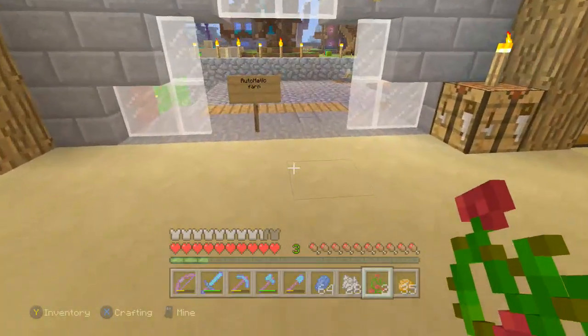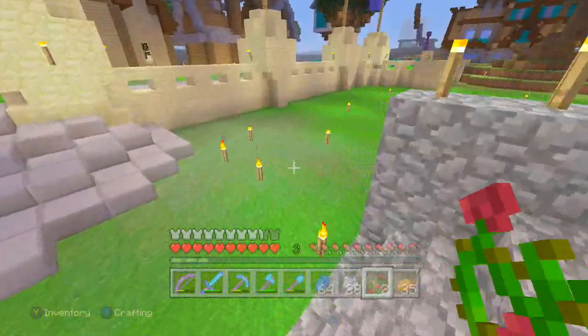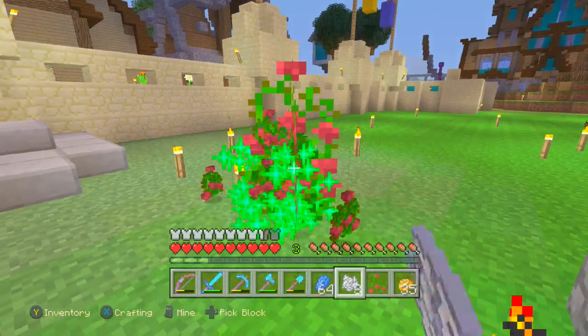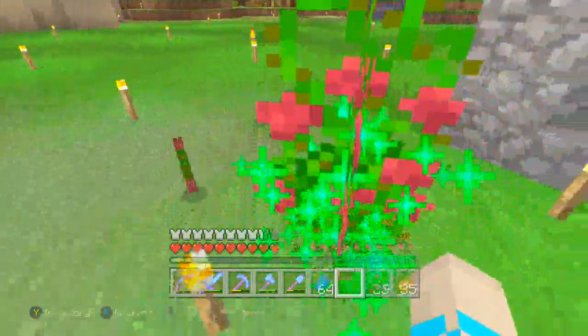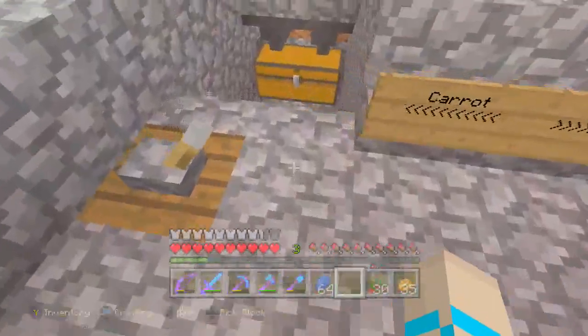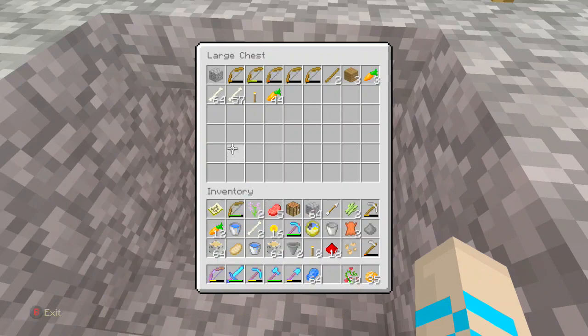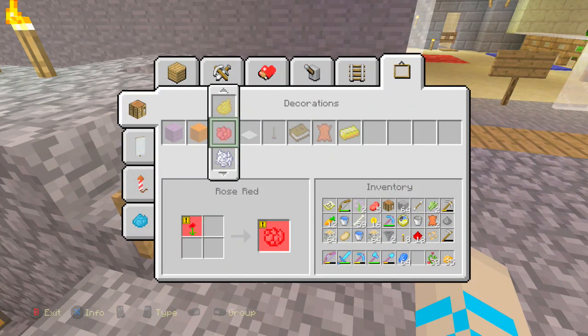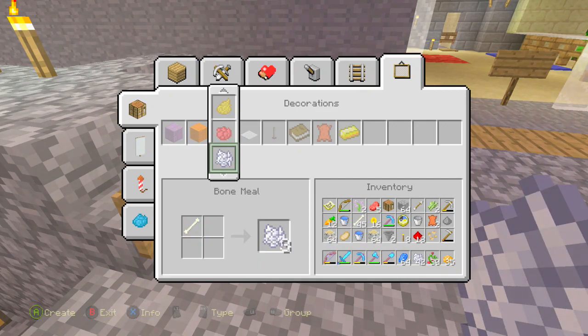I've got a little life hack in Minecraft for how to get loads of these bushes. All you've got to do is place them down and just keep spamming with bone meal - as you can see, you get loads more of these bushes which of course gives us more dye. So all I have to do now is get some more bones from here - I'll turn all this into bone meal so we can keep using it to get much more dye instead of having to collect it all.